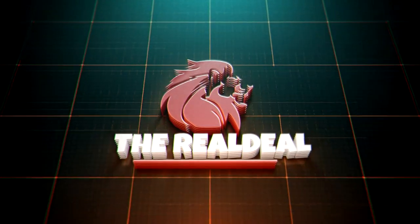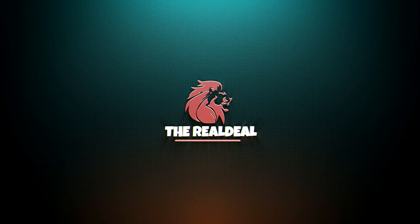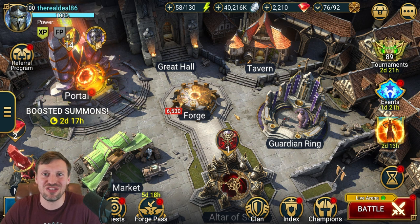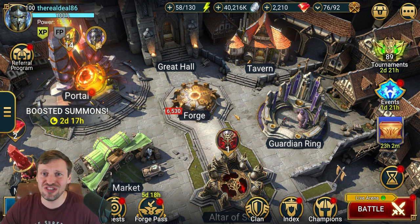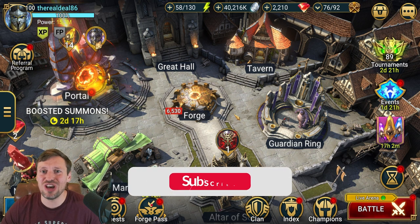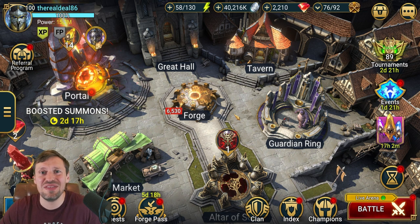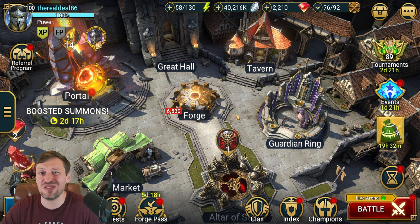Welcome back to the channel. Today we're taking on Bommel on Hard Floor 9E. I've got a pretty accessible team that hopefully a lot of you guys are going to be able to build. We've got three fusion champions and Arbiter — four champions that make it pretty accessible — and then there's one champion you obviously have to pull, but outside of that, this could help a lot of you. The fifth champion could potentially be replaced by other bomb champions, but we'll have to see.